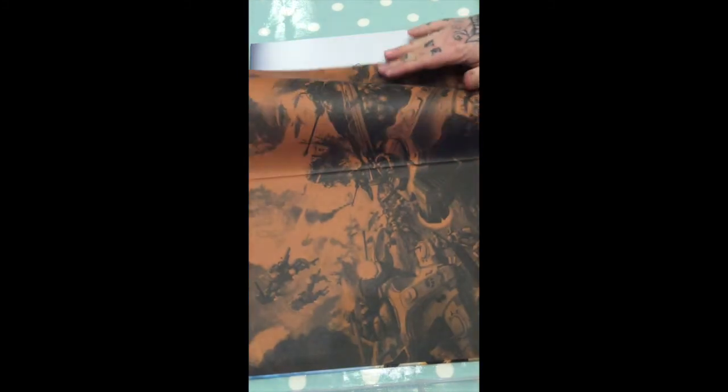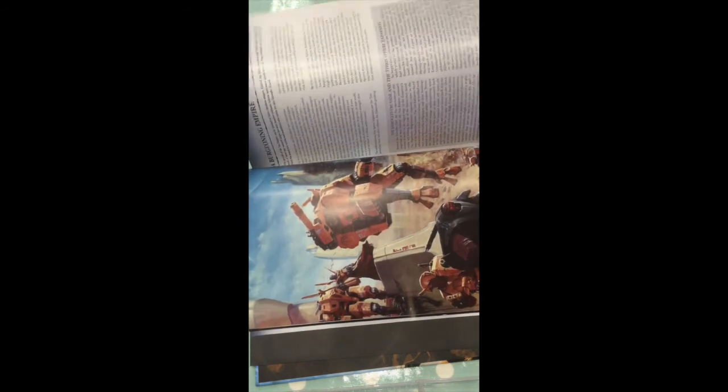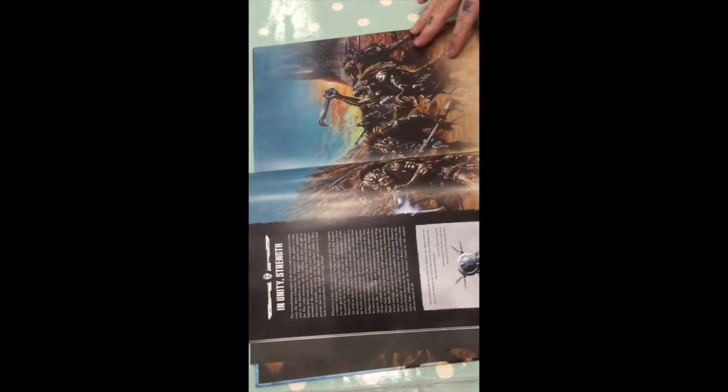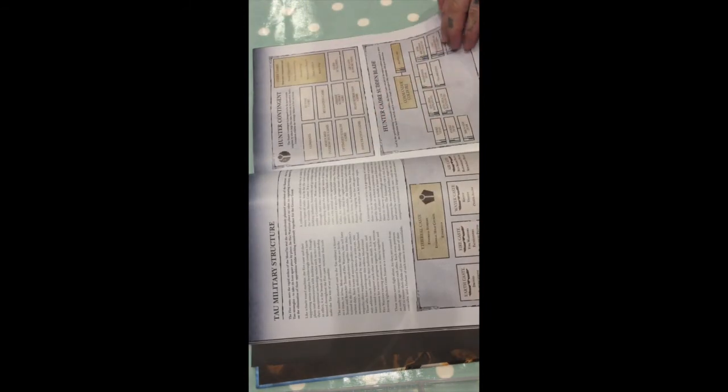This is the codex. Beautiful book. I love the new codex — the quality of the books is far better than they ever were. I'm happy to pay the money for it and I'd rather have an actual book to hold than a digital edition. Getting into it: some lovely artwork, fantastic color sections, all the history of the Tau Empire, previous battles, the crew, Farsight — just all background on how the caste system works.